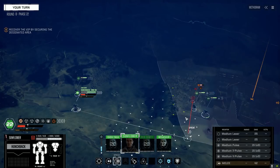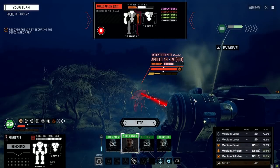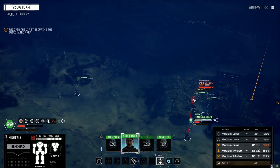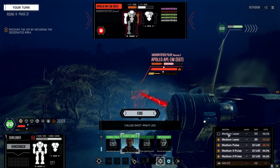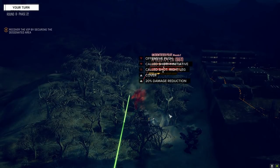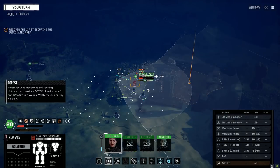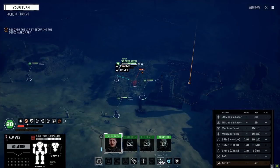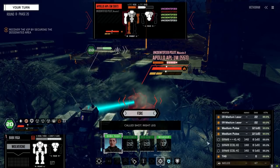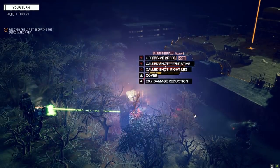The damage on that plasma cannon is significant. Let's go this route — better chance to hit. Same idea on the leg — how much does it have left? A little bit. That's probably going to be enough but let's drop this on just in case. Fire — there it is! Salvage! Let's grab our VIP and get out of here.